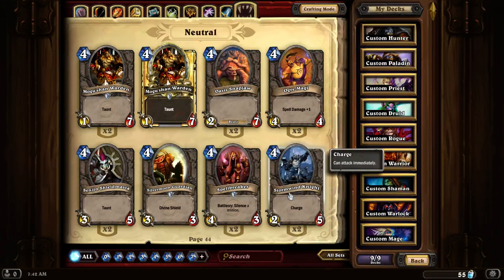Stormwind Knight. A 2-5 with Charge. This is a really good card if you want something that's going to take out a creature with only 2 hit points. This creature seems to survive most enemy minions that only have 2 hit points because of its 5 hit points — it survives anything that's a 4-2, 3-2, 2-2, and 1-2 quite easily. Unfortunately it won't survive a 5-2, but if you give it a buff, it'll even survive those.